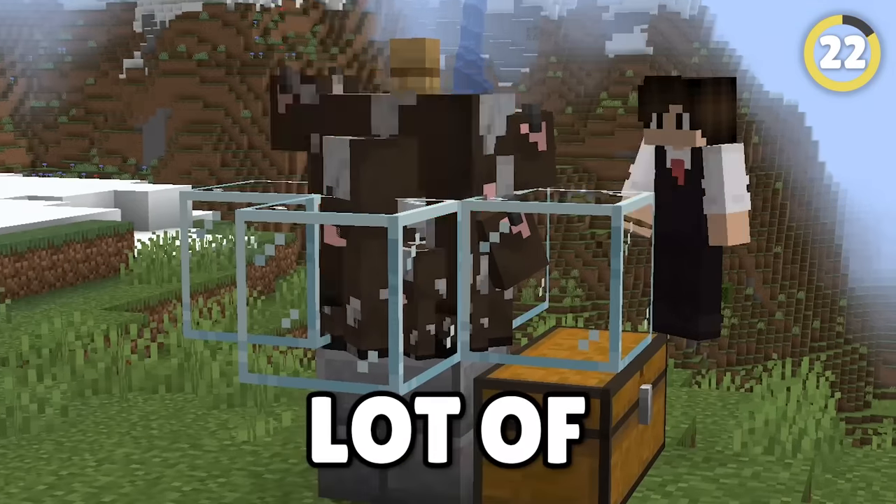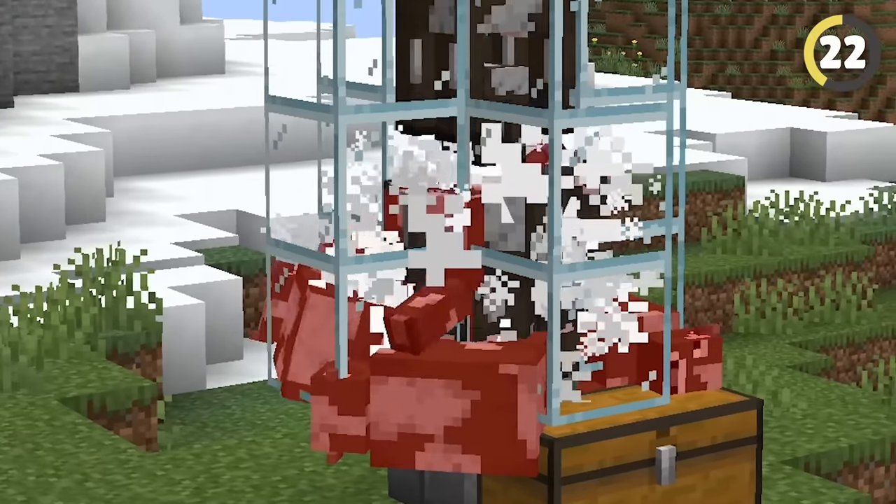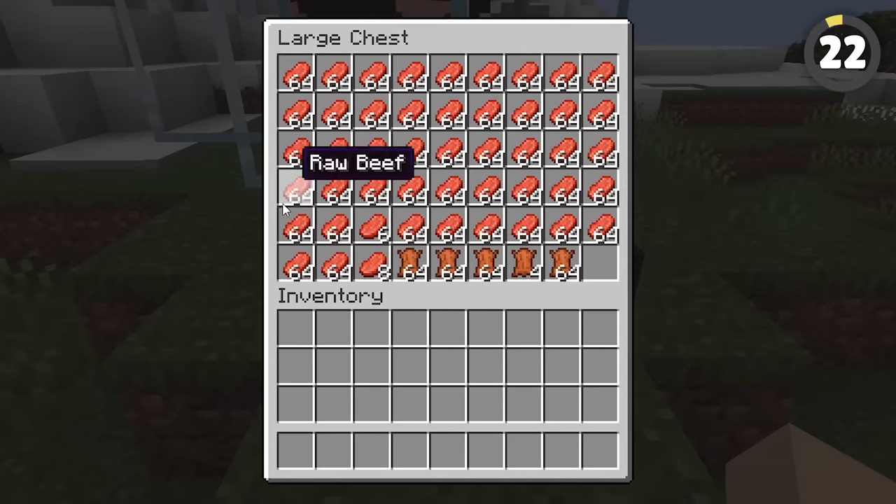Pros use entity cramming for a lot of things. This is the act of putting way too many entities in the same single-block space — anything in there starts dying. If you put a hopper beneath that, it's a very easy way to farm beef without huge contraptions.